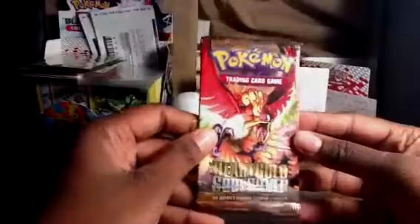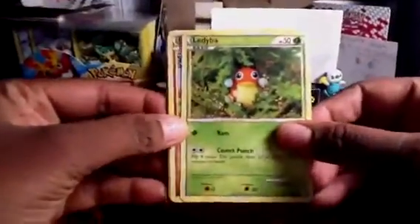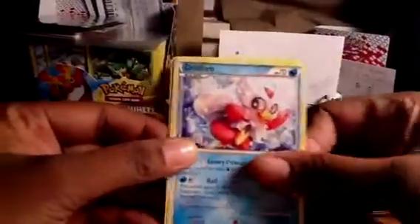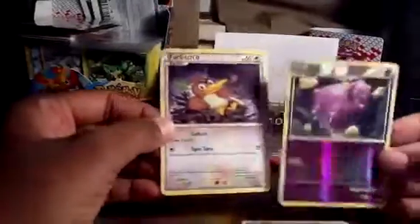I'm going to go ahead and start with this HeartGold SoulSilver Base set pack, hoping for another Donphan Prime, but not putting all my eggs in one basket — just hoping for something pretty good. Got a Ladyba, Sandshrew, Togepi, Sentret, Koffing, Delibird, Dunsparce, and a Mantine. The reverse is a Weezing, and the rare is Farfetch'd.